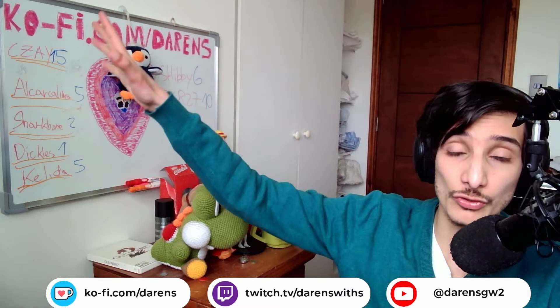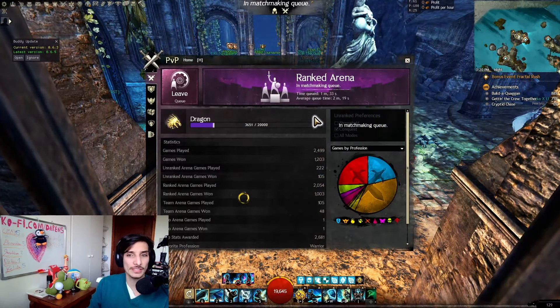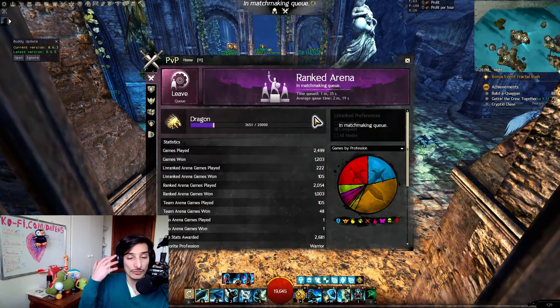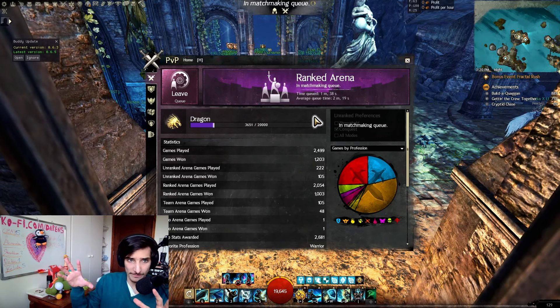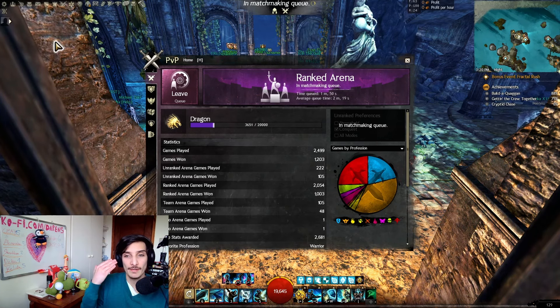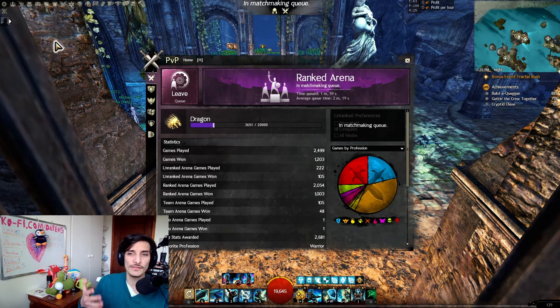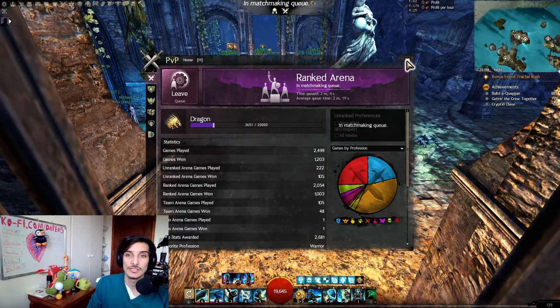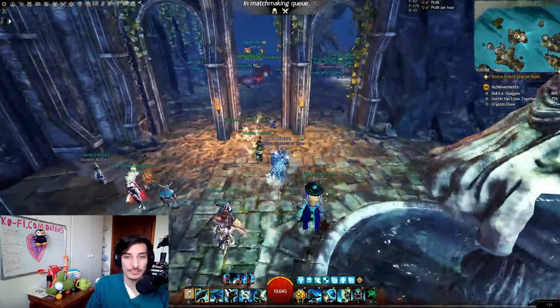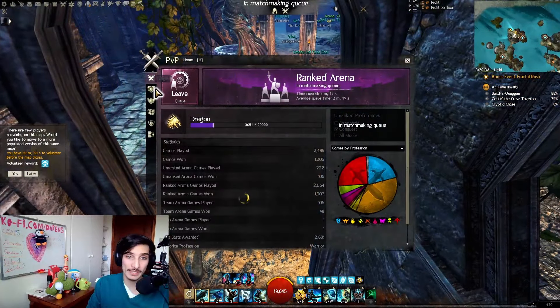If you want to skip to how you actually play it, go to the timestamp. The queues are very fast, the games are very fast. Even if you're completely losing, the game can end by pushing the node into your base and instantly winning. I've gotten matches that last three minutes because I win, and sometimes three minutes because we lose. So even if you're doing badly, you won't be stuck like in Conquest.